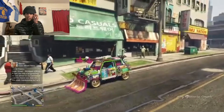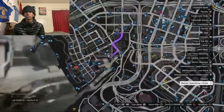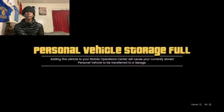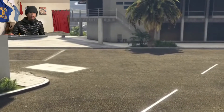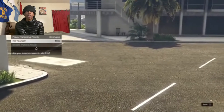Now, what you want to do is go to where your mobile operations center is. My mobile operations center is right here — go straight up in there. Press X, because your Fagio should be in there. Press X. When you load in, you should load in like this. Wait here for like 10 seconds.